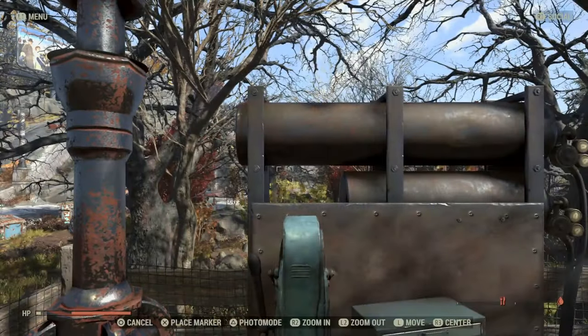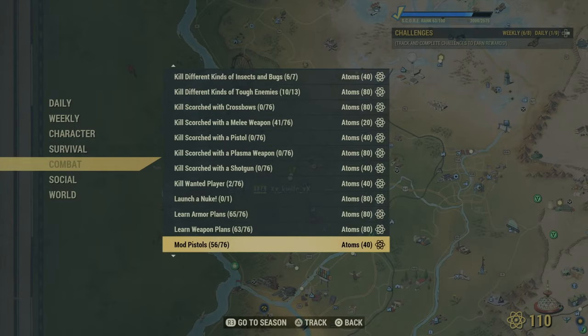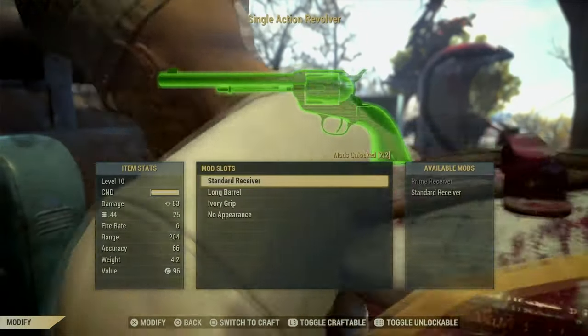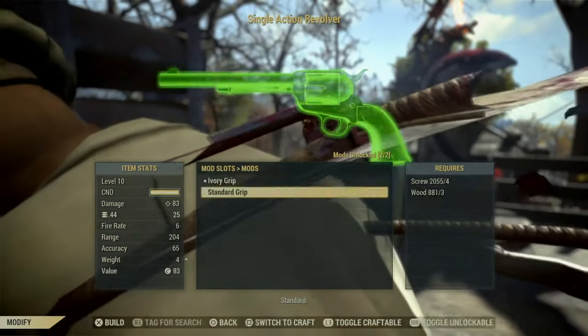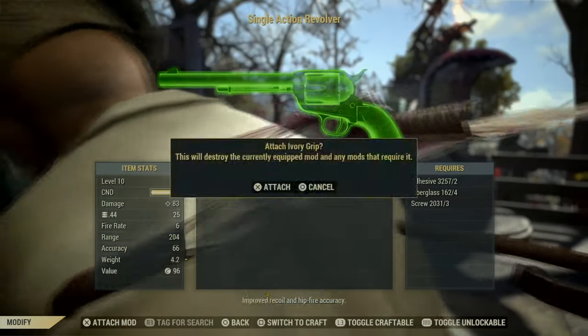Therefore you guys are going to be able to constantly equip the mod to the weapon and you're going to be getting points toward the challenge and getting atoms after you've equipped enough mods. This will work with any mod — so if you guys have a challenge to apply a mod to a chest piece, you can find that mod, put it in your vending machine, and repeat the process. Same goes for power armor and other weapons. It's a super easy way of getting free atoms and it's really worth doing.